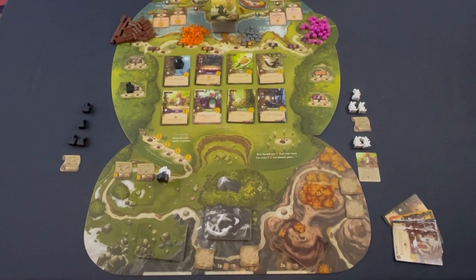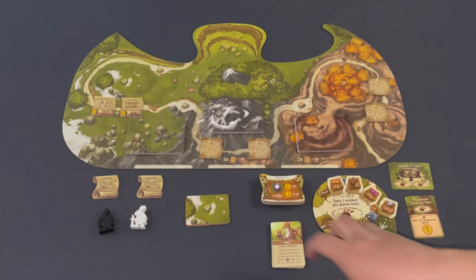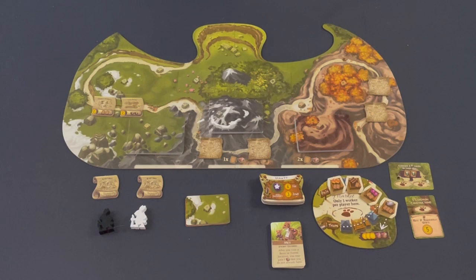I hope this playthrough helps you make an informed decision about whether to back the Kickstarter. Let's go through a quick rules explanation — especially for the expansion content — and then get into the playthrough. I'm not going to cover the basic Everdell game since there's already a lot of that content out there, including on the One-Stop Co-op Shop.